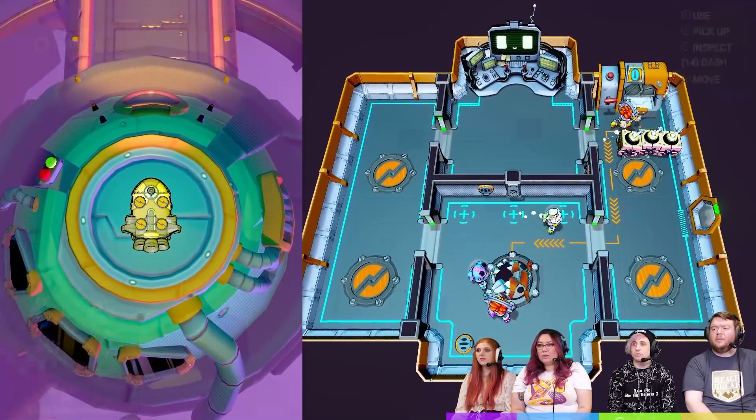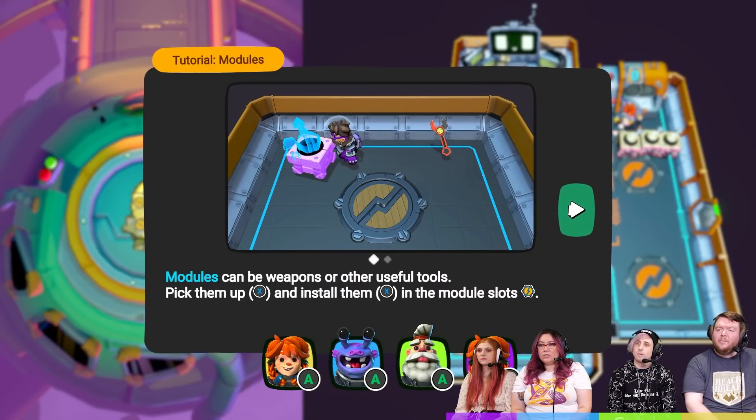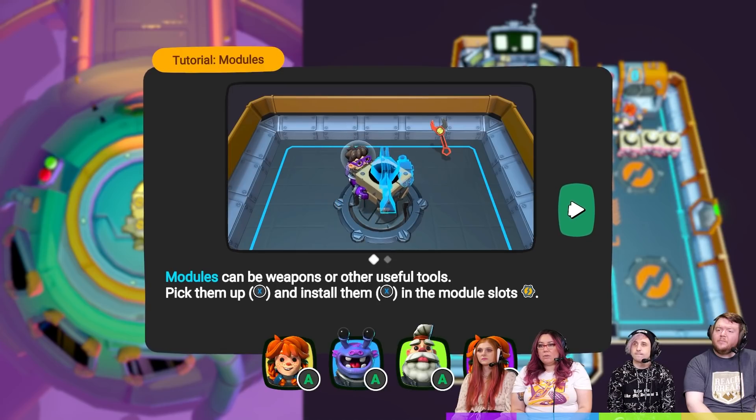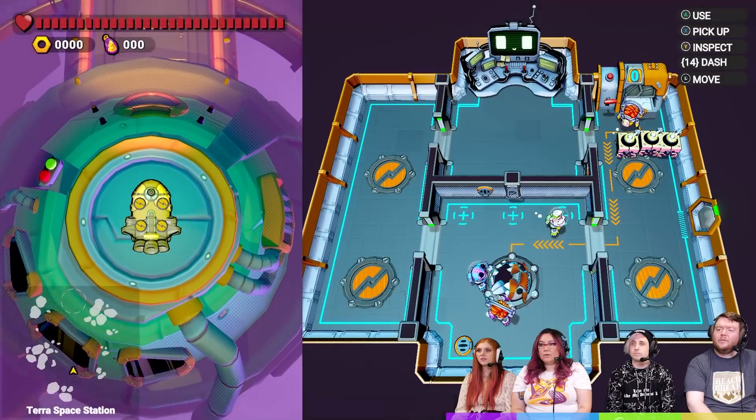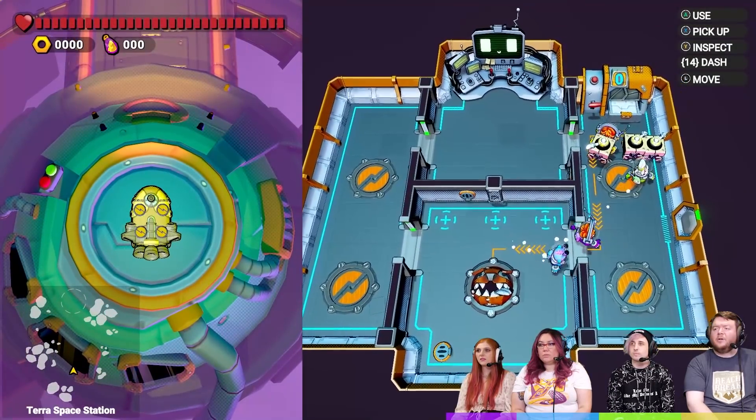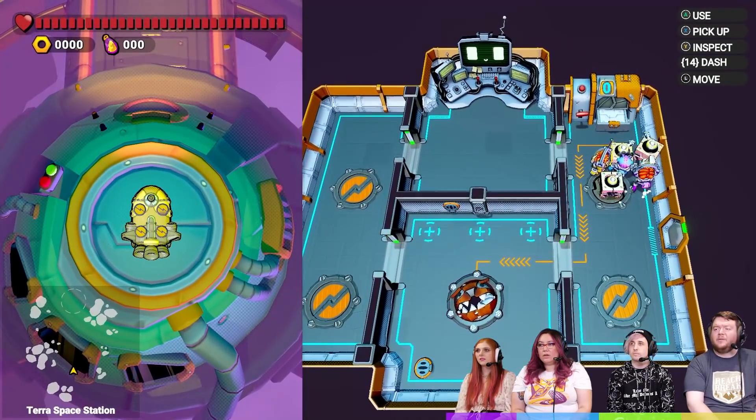Different installed modules are LB and RB from the pilot seat. But since we're not playing solo, we'll be doing the other modules. Look at the engine — it's a puppy! Can I pet you? Modules can be weapons or useful tools. Pick them up and place them with an axe. So here's a module — do I place it here?